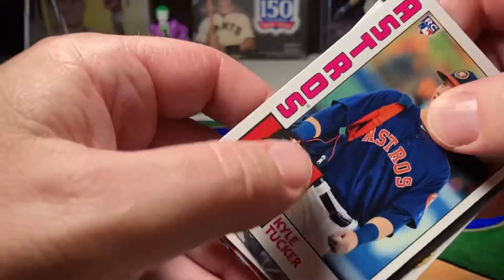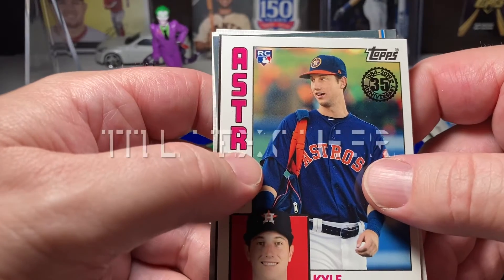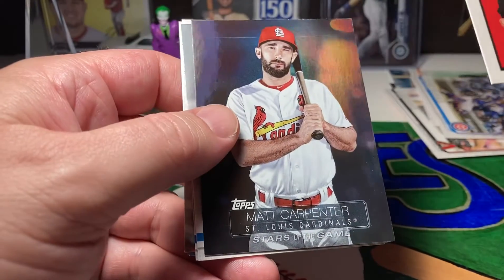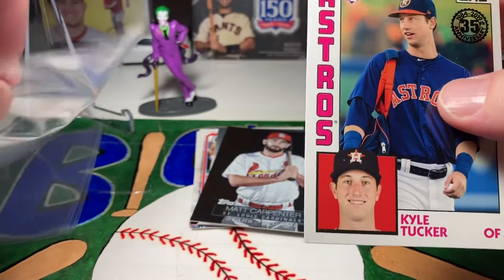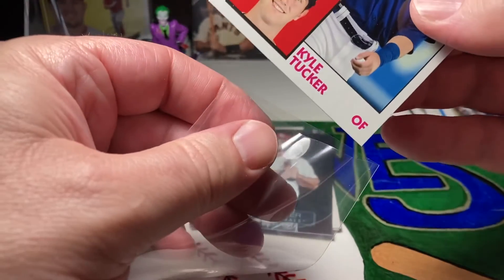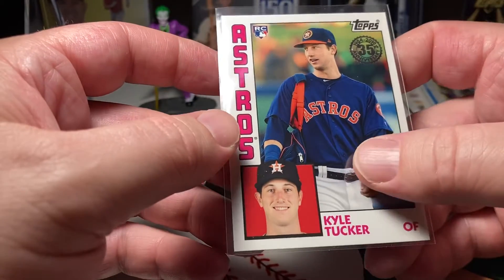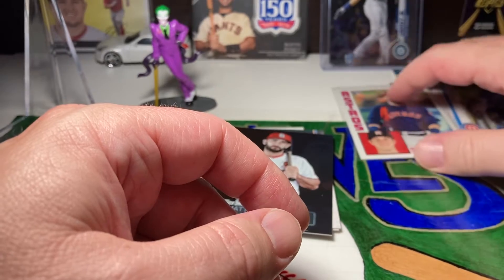Oh, this is a nice one — wow! We got Kyle Tucker, rookie. That's a really good card. Throwback — I like that. That's awesome, man. That's probably one of the best cards you can get out of 2019. Him and maybe Pete Alonso — I think Pete Alonso might be in Series 1, I'm not sure though. That's pretty cool.